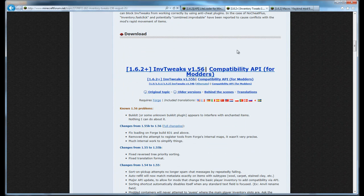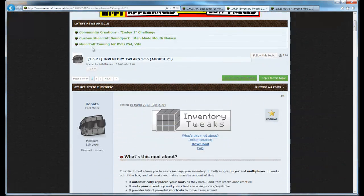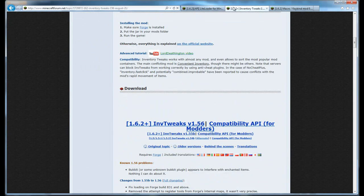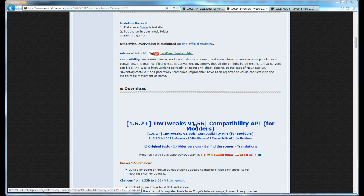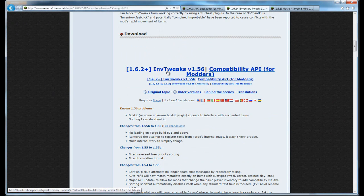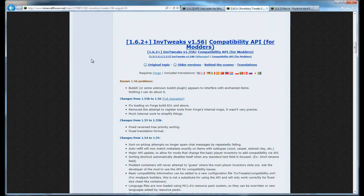The other mod is Inventory Tweaks, as you can see here — just look it up, it is a Forge-only mod. Inventory Tweaks doesn't always work because some features are blocked on our server since we have no-cheats enabled. But for staff we can use it because it makes life a little easier when we're trying to fix problems.